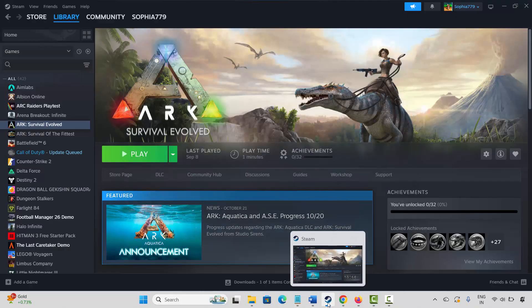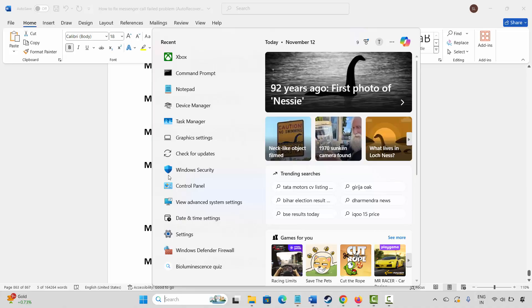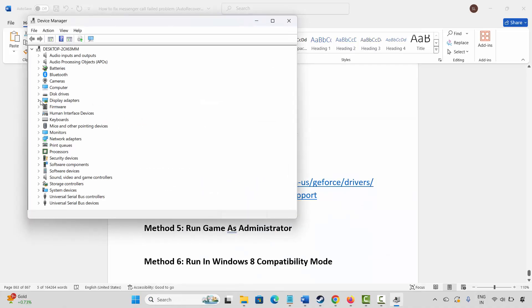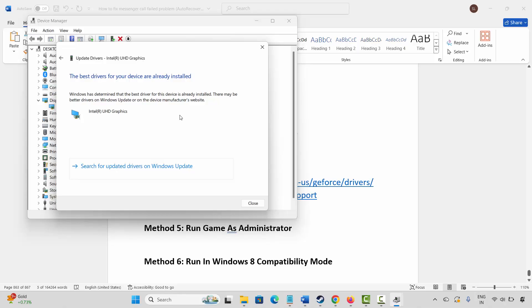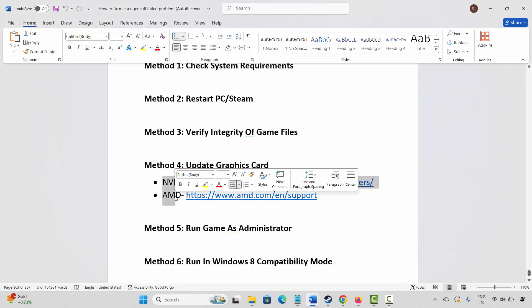If not, the next solution is to update your graphics card. Go to Windows Search and search for Device Manager. Expand Display Adapters, select your graphics card, right click on it, click on Update Driver, and then click on Search Automatically for Drivers. This will search and update your graphics drivers to the latest version. Nvidia and AMD users can also go through the link provided in the description to easily update their graphics card.